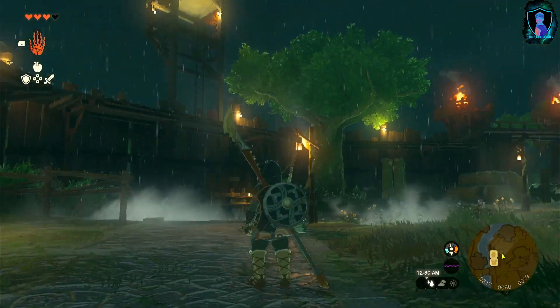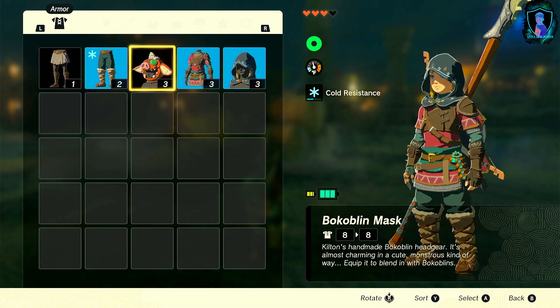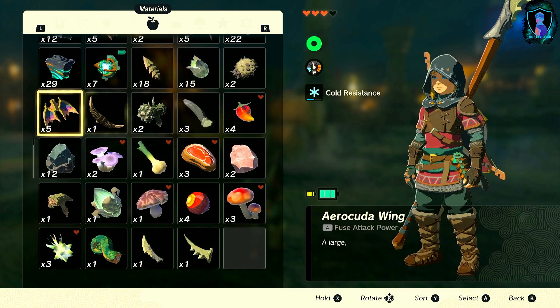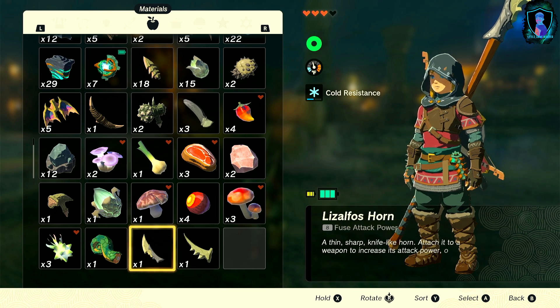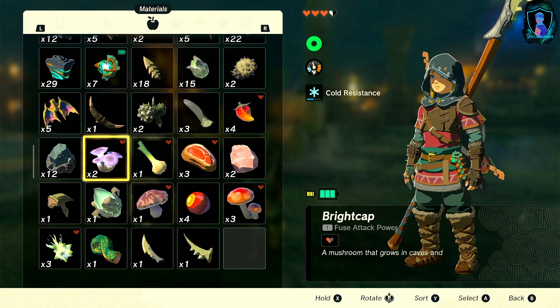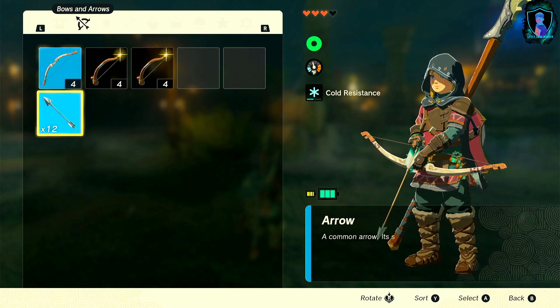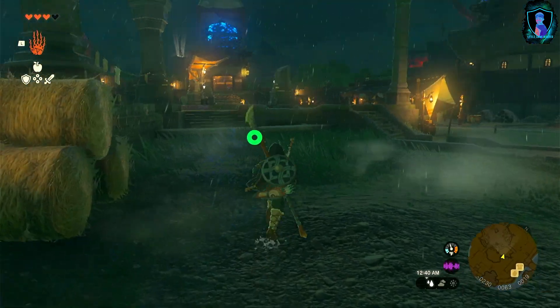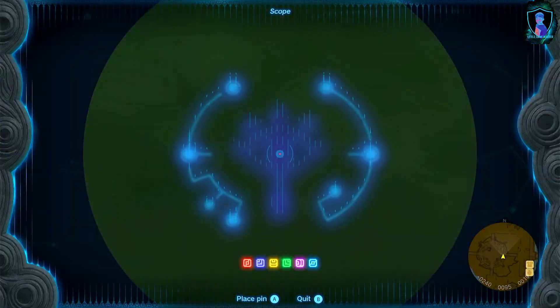I look way cooler now and I stocked up on materials. I managed to defeat Elisaflos and get its horn and tail, and I got some more Aracuda eyeballs and more arrows. Leave a comment down below — where should I go next?